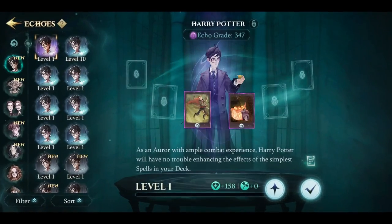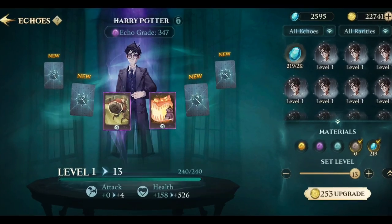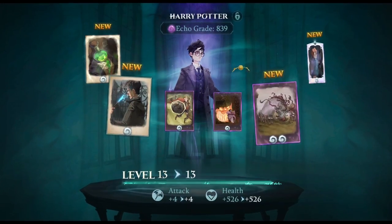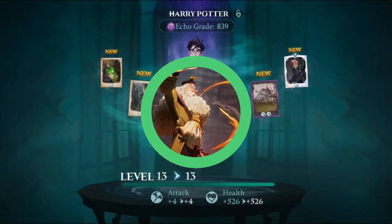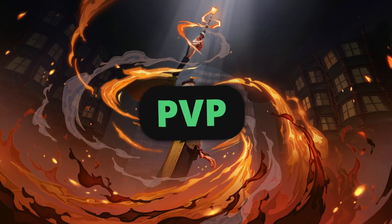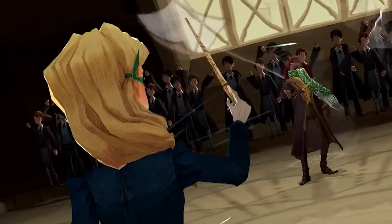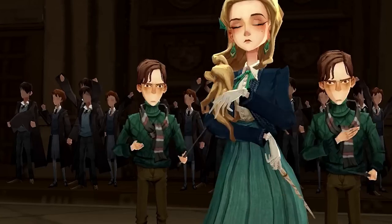Echoes also boost a set of cards, increasing their levels. The boosted cards are random for each Echo, making the search for the perfect Echo an essential part of gameplay. In addition to collecting and upgrading cards, you'll have the opportunity to engage in thrilling PvP duels. Harry Potter Magic Awakened offers a variety of PvP game modes.